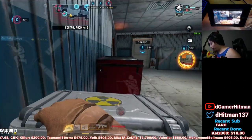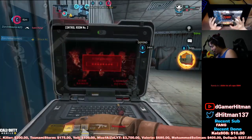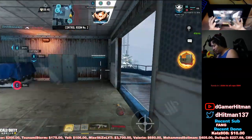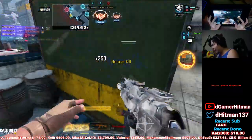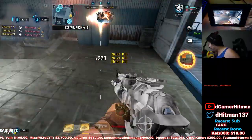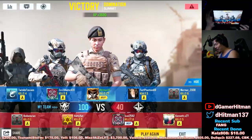Calling in the nuke real quick before the end of the game. Easy game, chat. 'Bro, this gun is OP. So easy. So easy. Those are real people too, chat.' 27 kills.